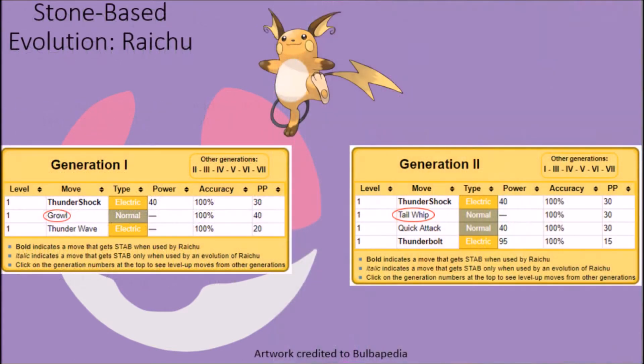Raichu used to be able to get access to Growl and Thunder Wave in Generation 1, but these moves were removed starting in Generation 2. Growl was swapped out for Tail Whip, since Growl is something cuter and more readily associated with a younger Pokémon, while Tail Whip makes more sense given that they retain a tail in evolving. Thunder Wave was probably swapped out not only because it isn't really needed given Raichu's high base speed stat, but also because it might be replaced with a move like Quick Attack or Thunderbolt that works better in balancing Raichu's moves.